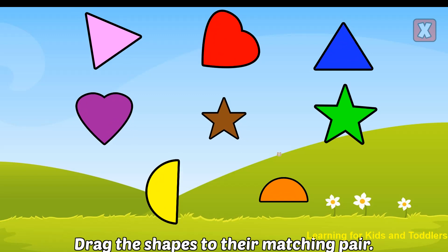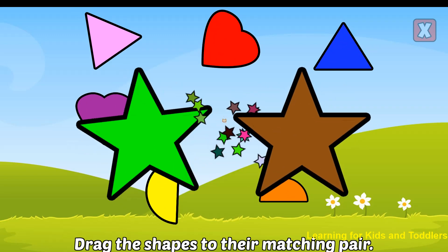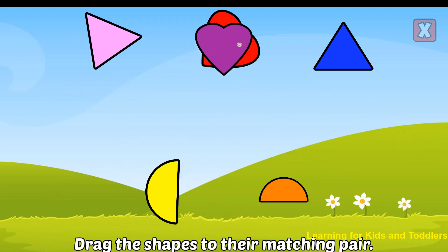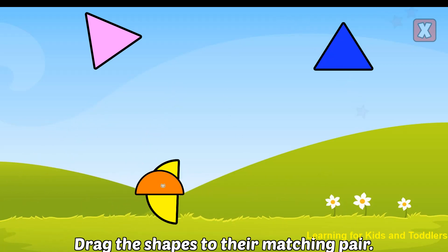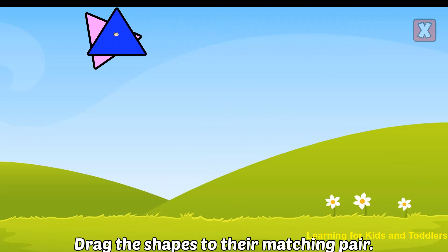Drag the shapes to their matching pair. Star. Correct! Heart. Awesome! Semicircle. Right! Triangle. Right!